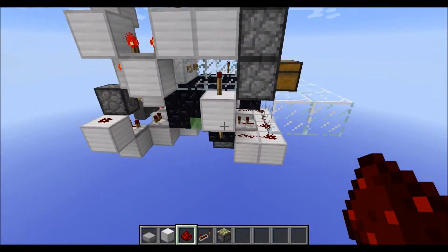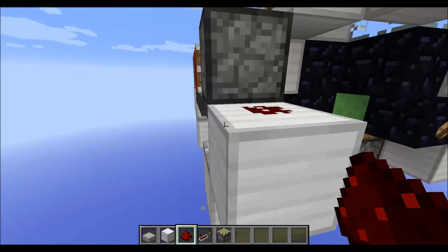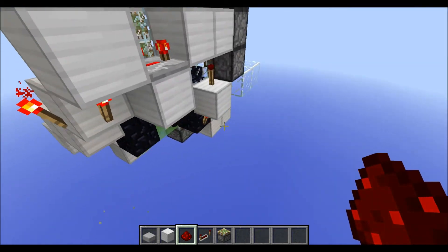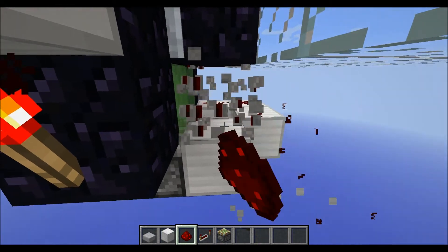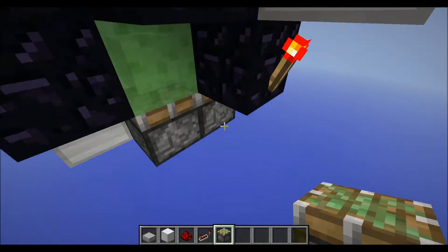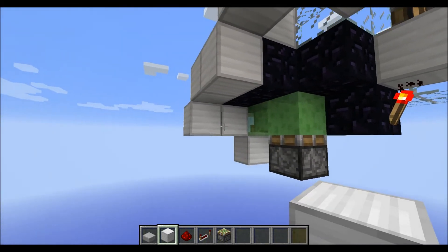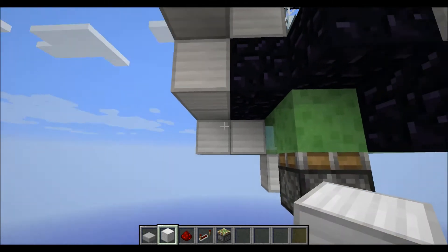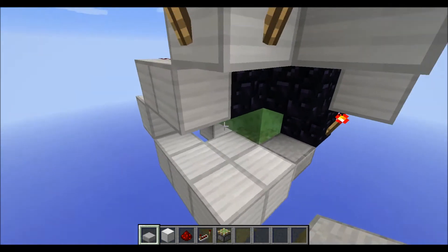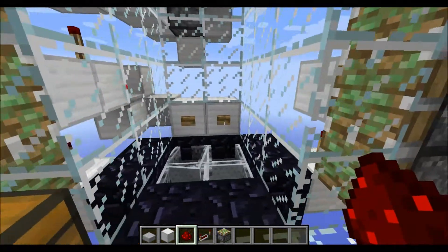Then you can go down and start your modifications down here. First make sure you remove this comparator here. Then you can start removing this EFO clock here. Next you can remove those blocks in front of the system like this. Next grab another sticky piston, place it here, and remove this — we are basically moving the sticky piston to this side. Then you can actually remove those blocks too. Now we have a bit of space down here. Start placing five blocks like this, and an upside-down slab or a glowstone on this block here. Grab a repeater, place it here on two ticks, another repeater here on one tick, and finally four redstone dust like this. And that's the necessary changes.